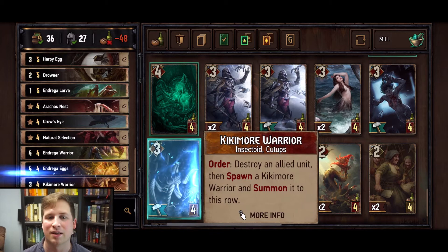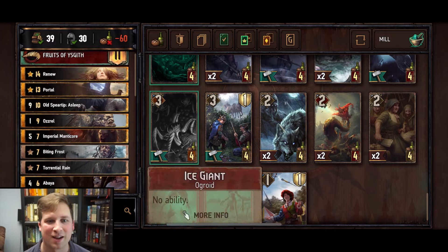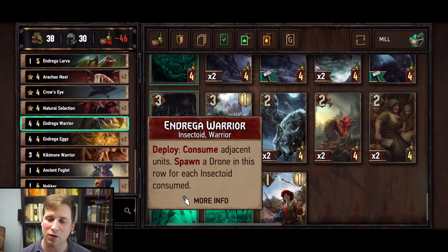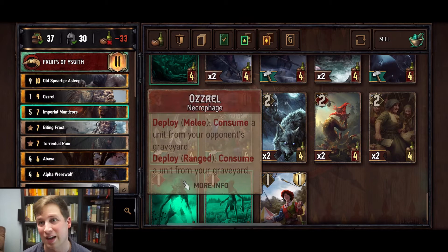Endrega Warrior is a good choice here — you can consume adjacent creatures, and if they're insectoids you spawn two more drones. So if you consume drones, you get two more drones. Then the Drone Nest gives you drones when it dies, and you can use Crow's Eye to trigger that Death Wish ability to spawn those drones without killing it. Neckers are key: they're a low-cost card with Thrive so they build up over time, and they're a two-for-one card. The Kikimora Warrior has a special ability — every time it uses its Order, you kill one of your own but it spawns another one of itself. The first one used has no cooldown so you use it once, but the new one has the same ability and can keep creating more.